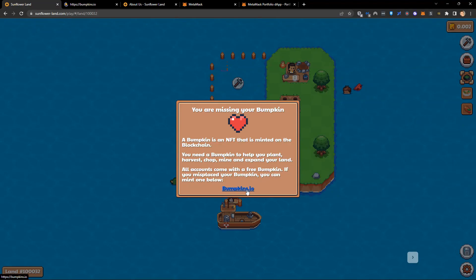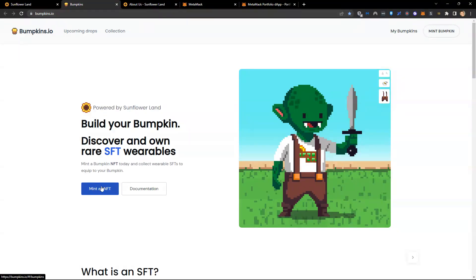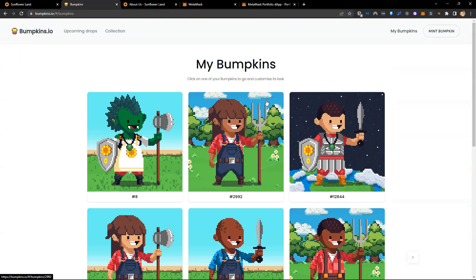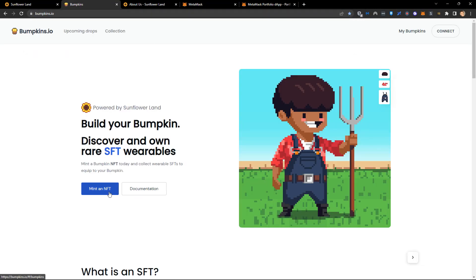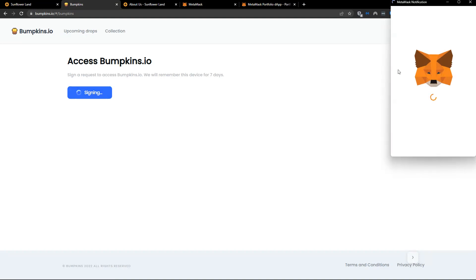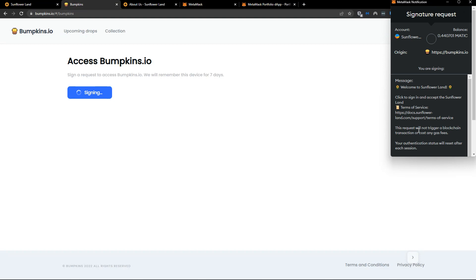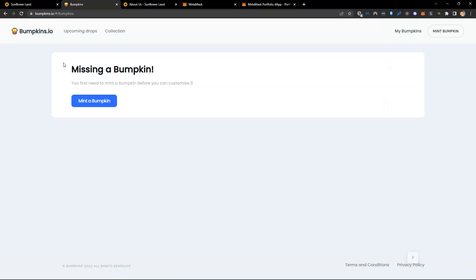We come over to bumpkins.io, and once on this website we need to mint an NFT. I was logged into the wrong account, so I'll log out and connect to the right one. Now that I'm on the right account and I click 'mint an NFT', it's going to ask me to access the website. I need to sign in with my web3 wallet, so I click on sign. My MetaMask wallet pops up asking me to sign a transaction — I click sign, and that's it. It hasn't cost me anything; it just proved I own that wallet.